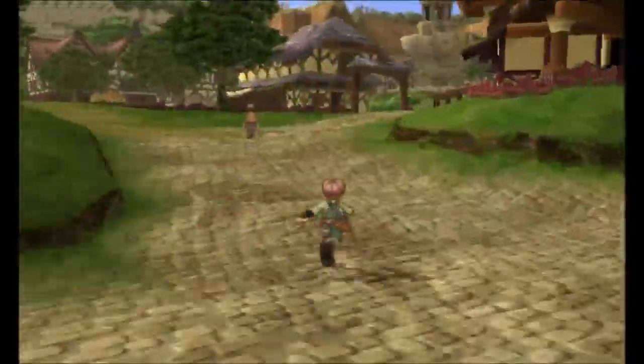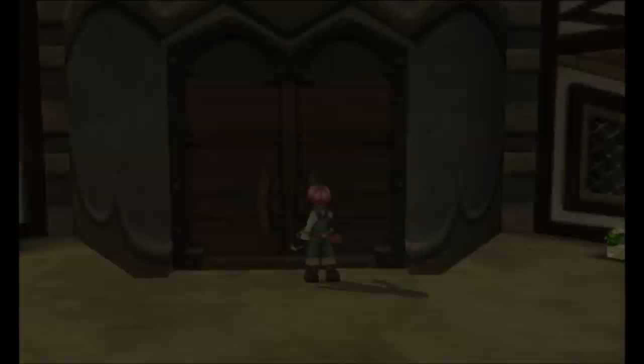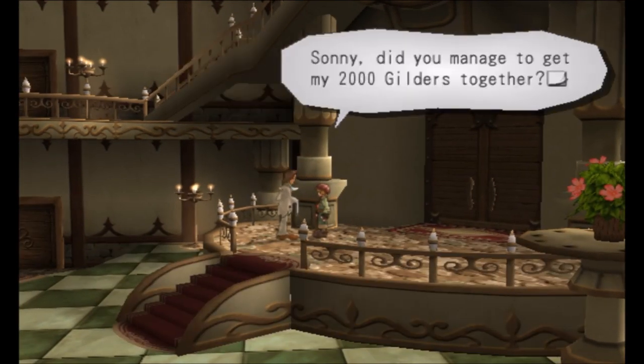Stewart can be found inside Max's mansion at Palm Brinks. In order to recruit him, you will need to give him 2,000 Gilda. Fortunately, you will receive 600 Gilda back after it is all done.